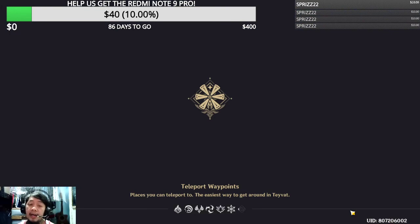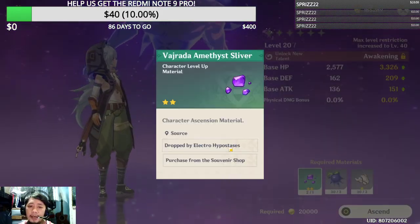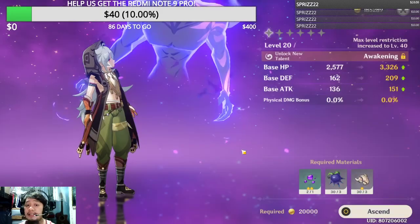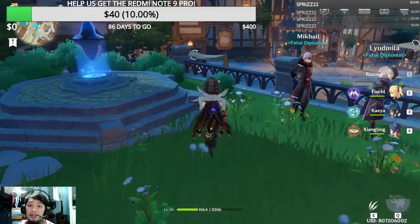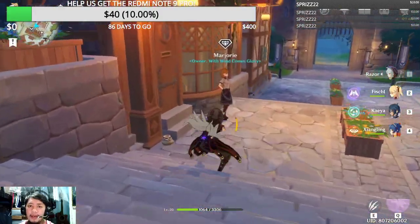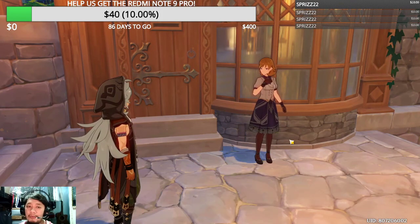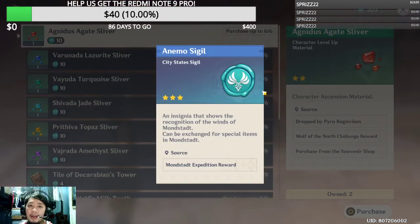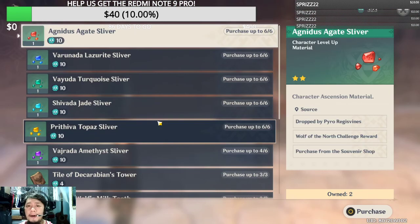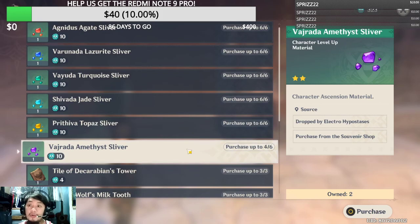You can get the Valberry Amethyst Silver as a drop from some monsters — it says it drops from the Electro Hypostasis, but I haven't really found those yet. You can definitely just go to town and buy it from Marjorie. However, the currency used to buy from her is Anemo Sigils, which are expedition rewards. You can buy up to six, and I already purchased two, so there you go — those are all the items we need to ascend Razor.